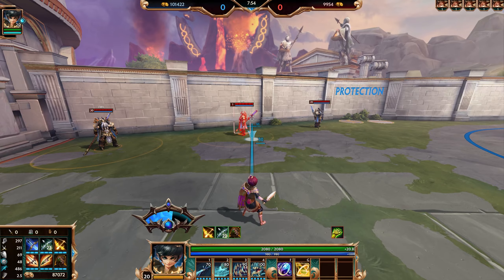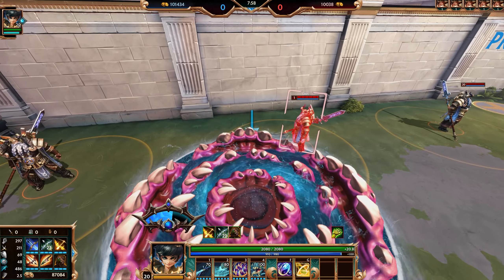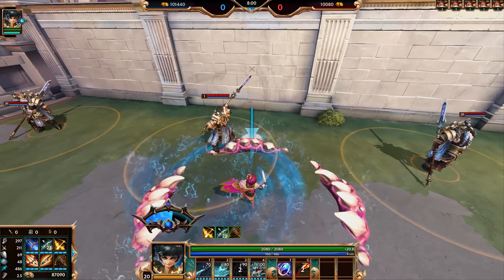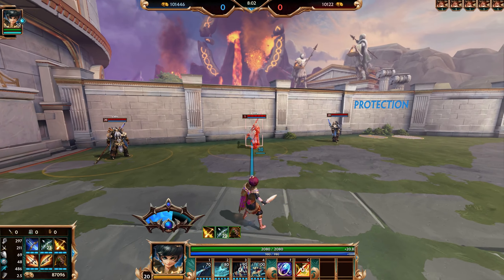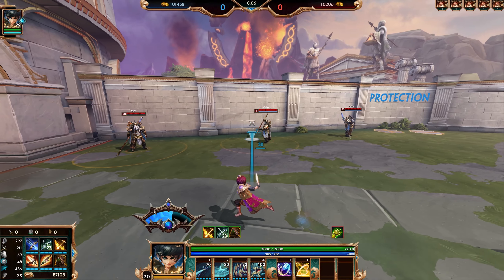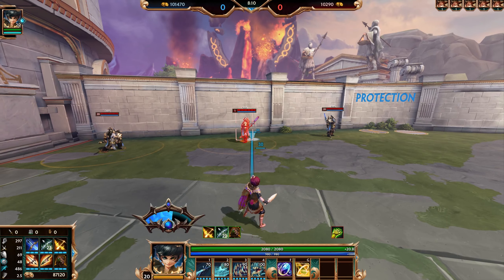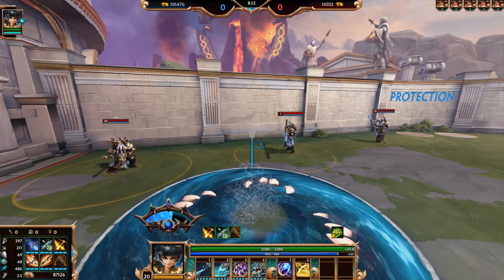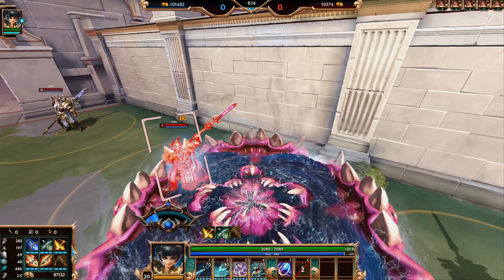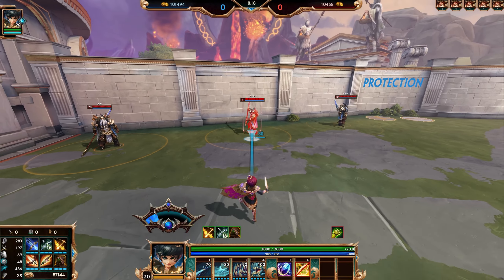Your third ability is your escape — whirlpool form. Charybdis jumps to the ground, becoming this giant sea of teeth. You gain extra movement speed, you are untargetable, and un-CC-able. So literally no one can do anything to you while you're down there. This is your second ability that you can also amplify. If you press the ability again, it lasts longer, you move a little quicker, and it adds a knockback when you come out of the ability.